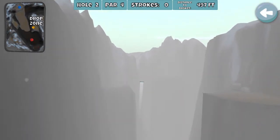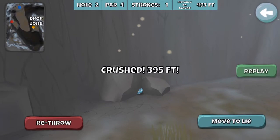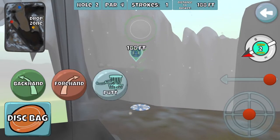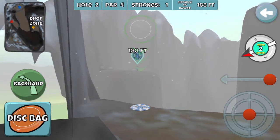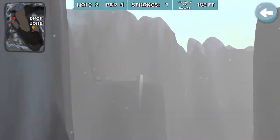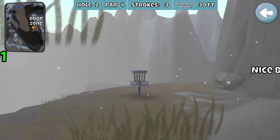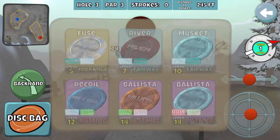Hole two — this is one where I like to get a shot at the Eagle depending on how close I am. I play the Recoil up by the rocks, hoping I'm in the 200-210 foot range. At 188 feet, that's usually Fuse range, not quite sidearm range, so I'll do a backhand Fuse. The disc will naturally turn over, and with that wind I debate going to the River but stick with my Fuse. In hindsight I kind of knew it was going to go right — even with a two-wind it likes to slide right. Get the birdie; Eagle's nice but not necessary.